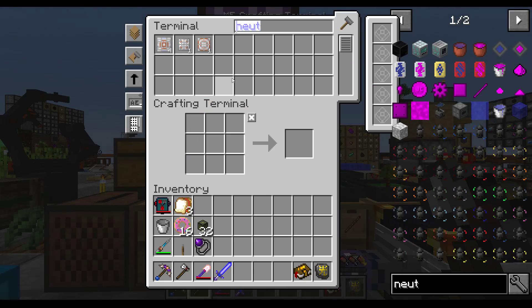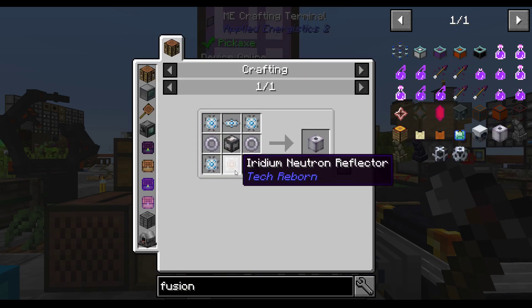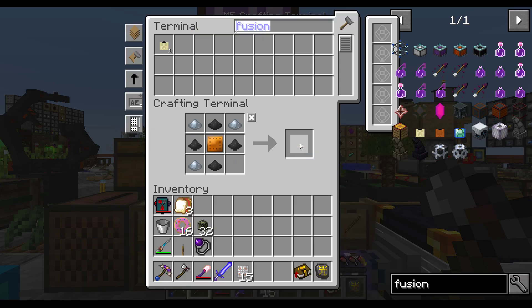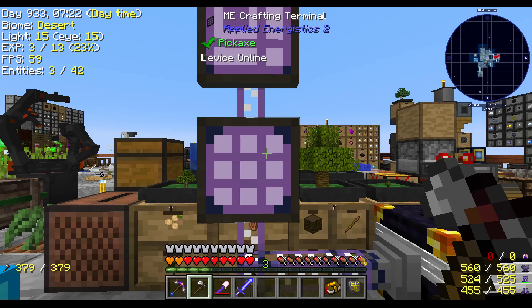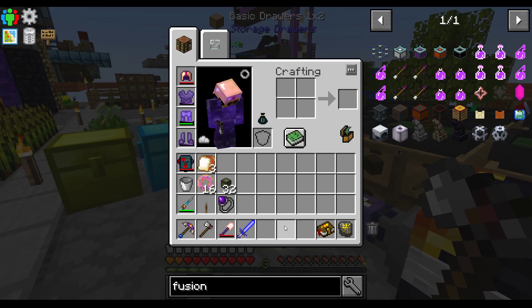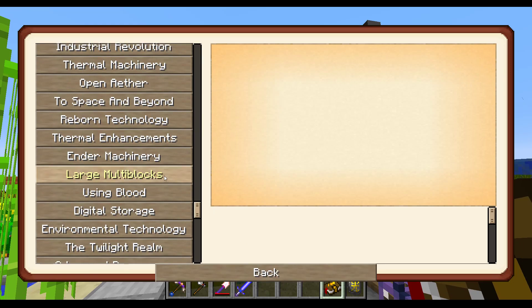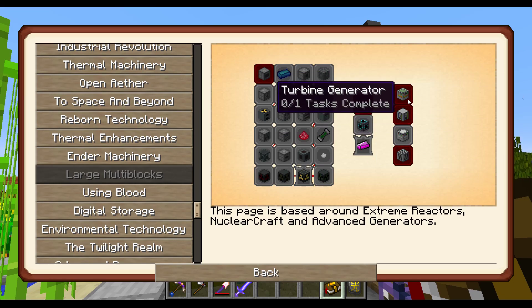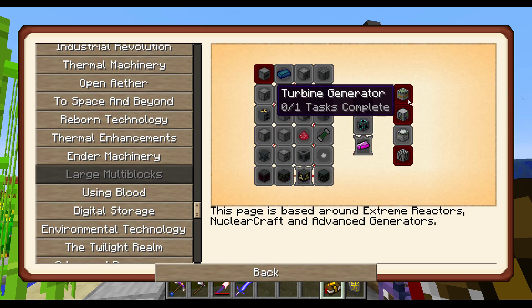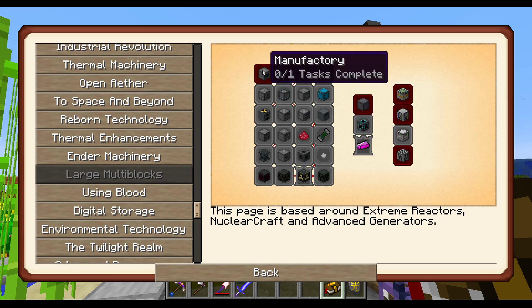Fusion — look at this. That's ridiculous. Let's see how many more of these we can get — four more, which is not enough to even make one more. So I'm going to keep working on this. I think we're also going to start looking into our other nuclear options. Large multi-blocks — we've got this set of stuff. If I were actually having energy problems I'd probably use some of that, but we need to do the extreme reactor stuff.